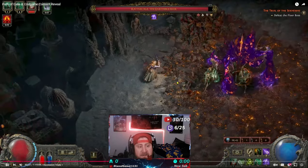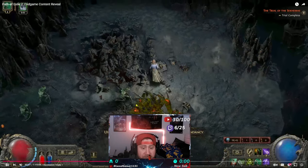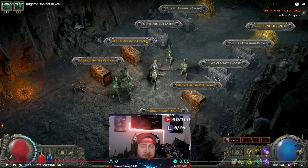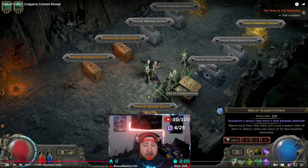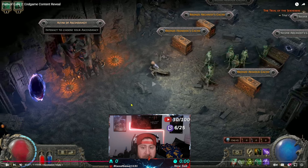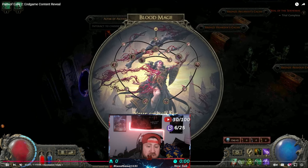Next is the floor boss — this is the main boss and once you defeat it you've completed your first trial. You then enter a treasure room with all the chests, similar to Path of Exile 1, and you can unlock any chest you have a key for. If you have a bronze key you can pick any bronze chest; same for silver and gold. All loot inside the corresponding chests is random, but higher-tier chests — silver and gold — give better loot and currency, which helps you navigate which route to take.